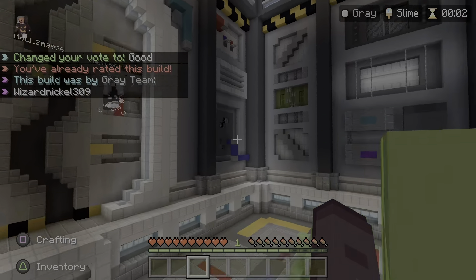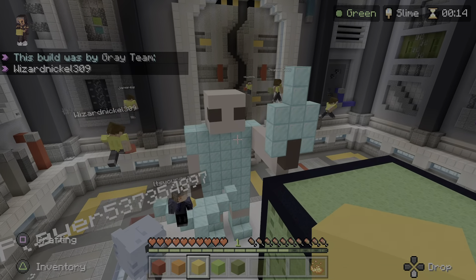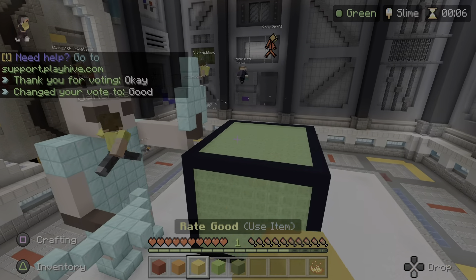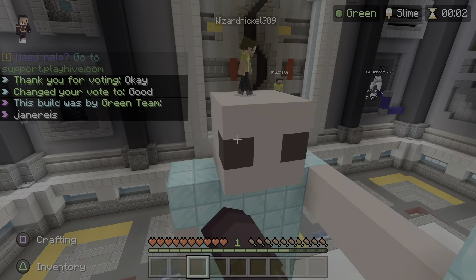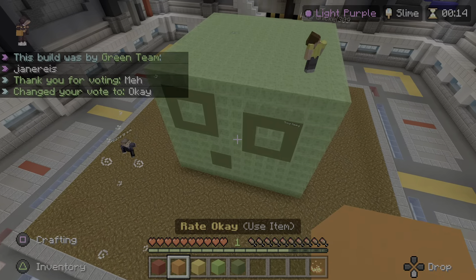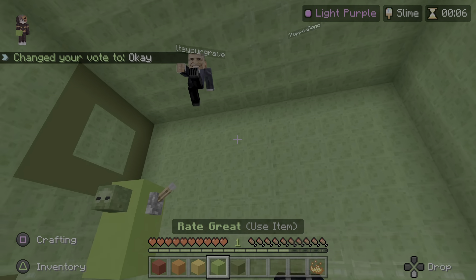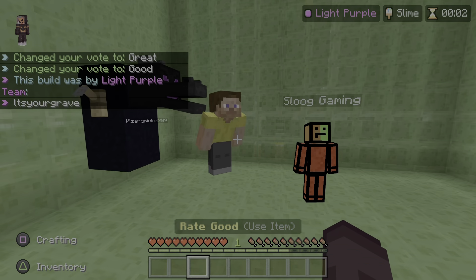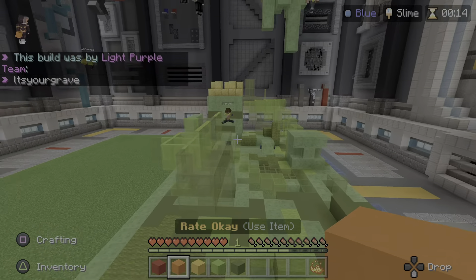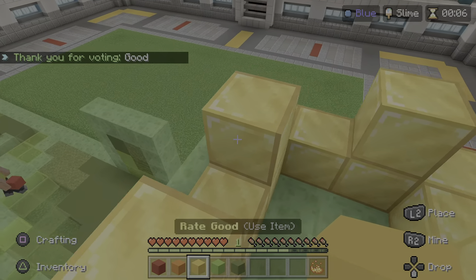It actually looks quite cute, I like that. Okay, he's going to kill the slime with whatever that is. It would have been okay if it was just that, but now he's added a human which makes it okay - no wait, it's really good. Now that I've seen the face it's cute. They could have done more - oh, there's an inside! I'm going to vote good. It's creative - it's like a land of slime, he is king slime.